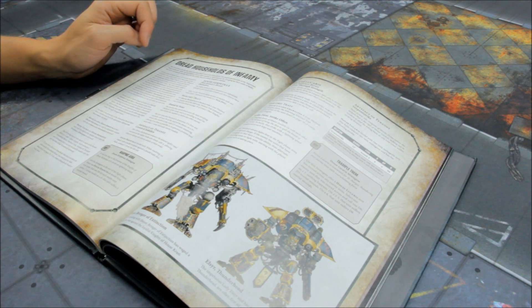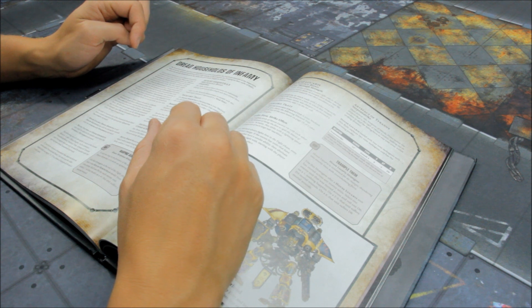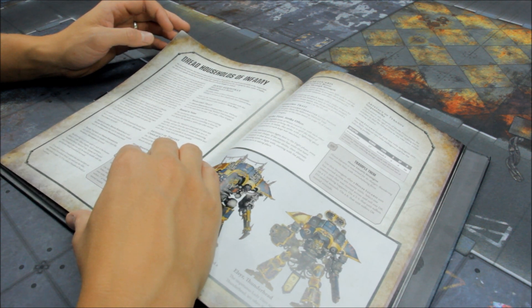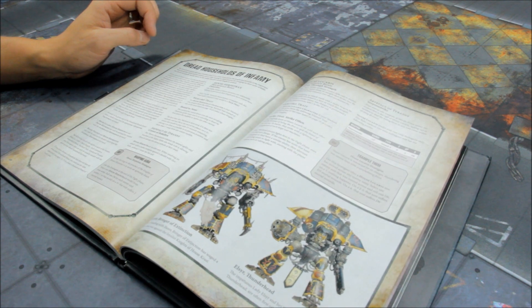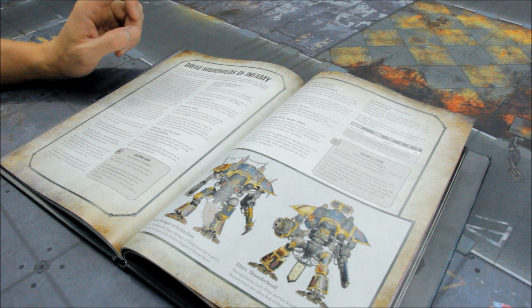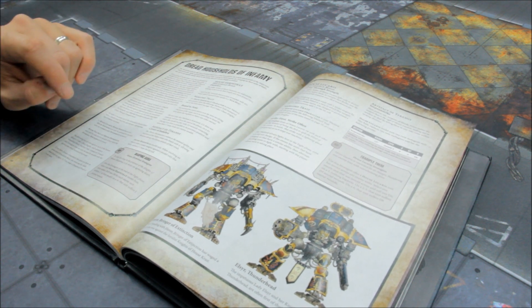For example, House Lucaris units gain the Virtue Through Strength bond. In order to be given any of the household bonds listed, a model must have the appropriate Questa Tratoris keyword. House Lucaris, House Herpetrax, and House Chimere can only be selected for models with the Iron Classed Household keyword, while House Vextrix and House Comentis may only be selected for models with the Infernal Household keyword. Each house contains a household bond, a warlord trait, and an artefact of tyranny — so it's all locked in, you get a bit of each depending on which one you choose.